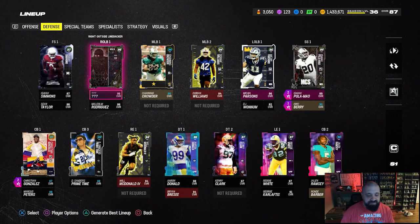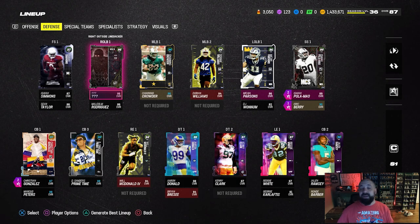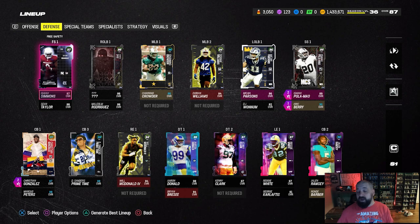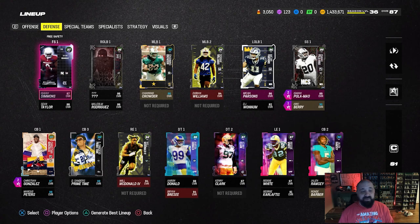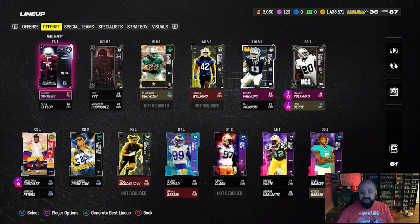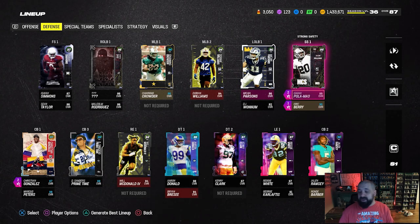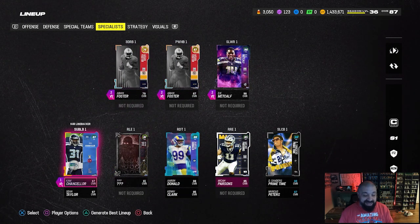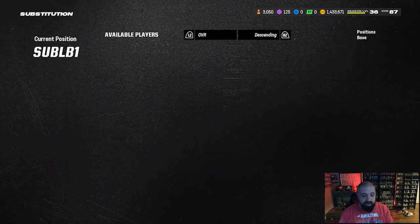I'll explain the free safety position in a moment when we show the roster update. This setup is starting to look like my main team — my two users are going to be Isaiah Simmons and Sean Taylor, and my high safeties in coverage will be Eric Berry and Isaiah Palomalu. Let me go to the specialist screen, get Cam Chancellor out of there, and add Isaiah Simmons to sub linebacker number two.